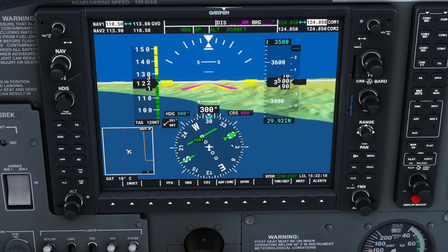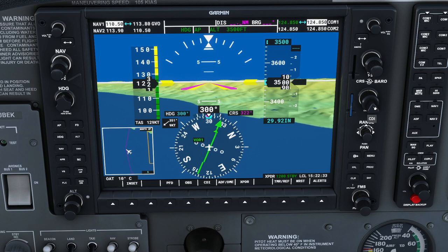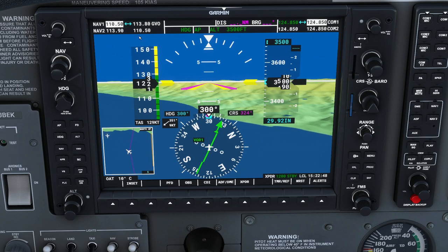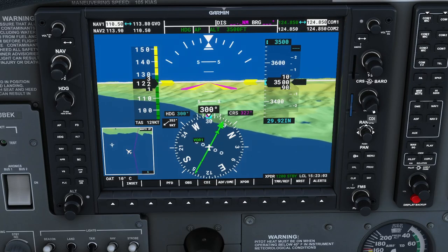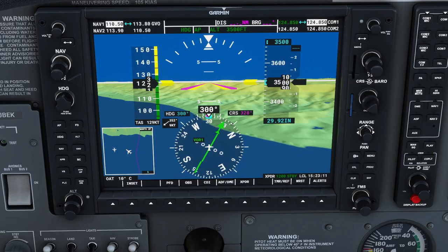The course knob changes the angle shown on the compass rose and moves a green arrow. When the needle is centered and both arrows are on the same side, that indicates the direction to the VOR station. The VOR at 113.80 is identified as GVO. The reading is always changing because we are moving across the path to the VOR. Flying 348 degrees would take us directly towards it.